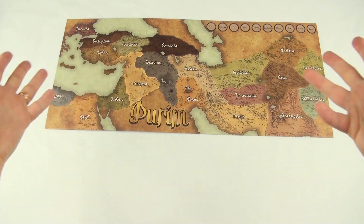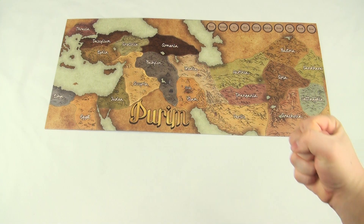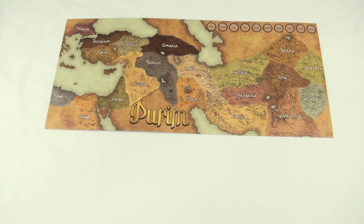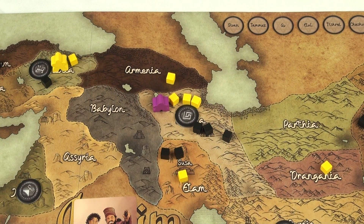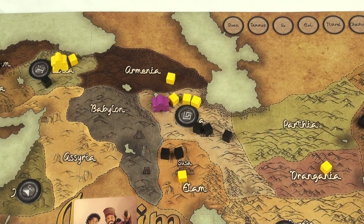The Board Game of Purim is a cooperative game where the players work together to foil the plans of the wicked Haman and to save the Jews from extermination. In order to win, the players need to end the game with an equal or greater number of gold cubes as there are black cubes in each and every province. If there is a single province that has more black cubes than gold at the end of the game, the players lose.